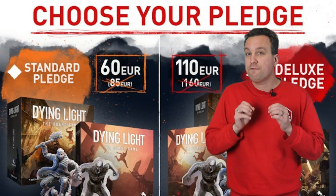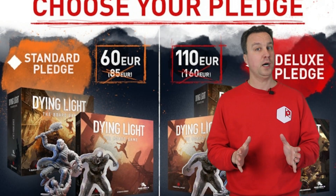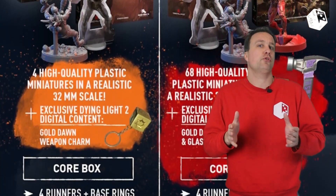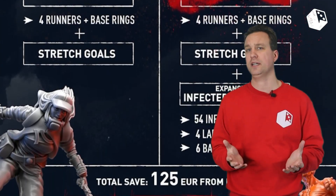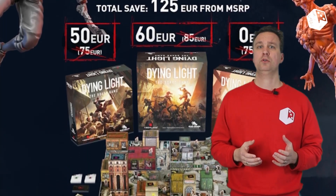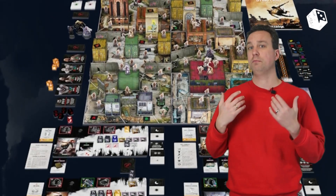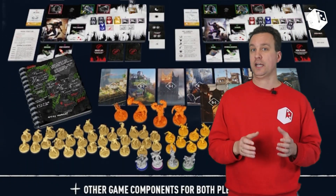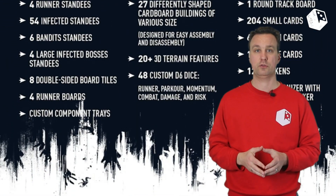The pricing of this game is very sharp, as a standard pledge is 60 euros. But that is without VAT and shipping. For a general European country that will still be approximately 90 euros. The deluxe pledge is 110 euros and this replaces the cardboard enemies with plastic minis. Again, you need to add the extra expenses and you will end up with approximately 155 euros.